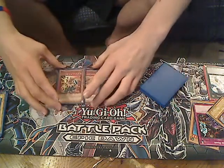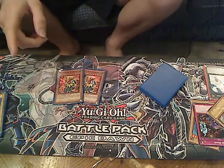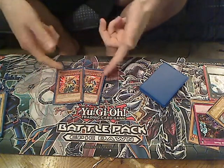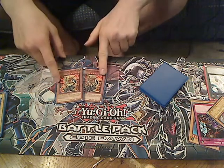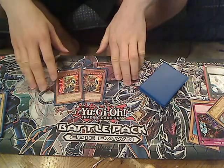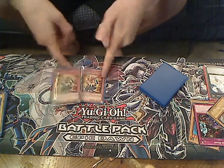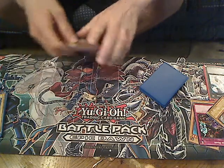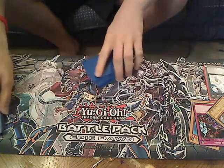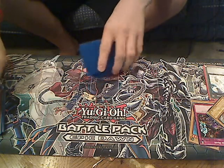Two Beast King Barbaros. This is your other effect monster, but you don't have to worry about it because its effect activates from the hand. So if I have Skill Drain on the field already, this becomes a 3000 free beat stick to summon. If I have Skill Drain out on the field, this becomes an 1800 beat stick. And by the way, if Skill Drain gets destroyed and Beast King Barbaros is still on the field, it still stays at 3000 attack.